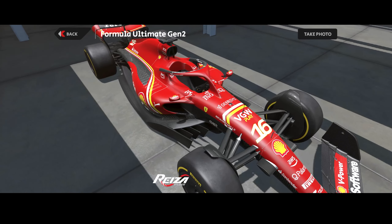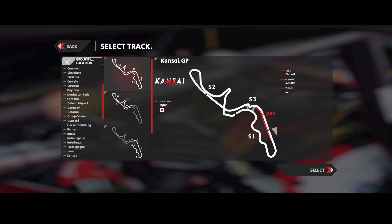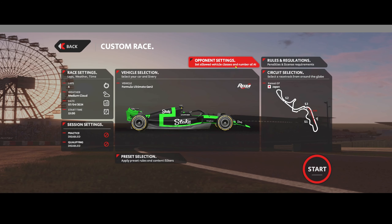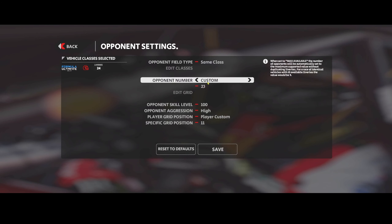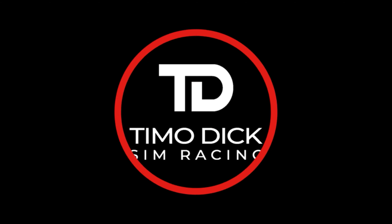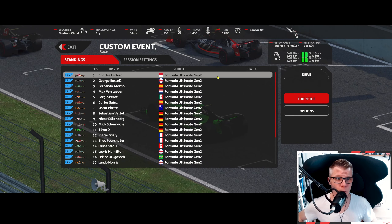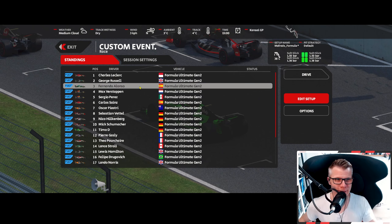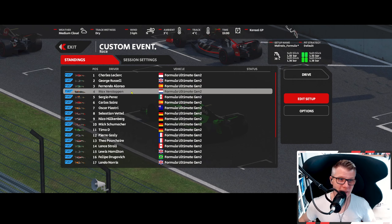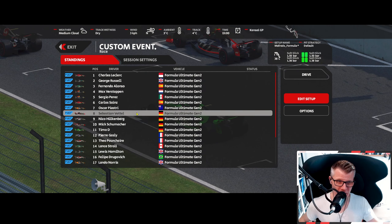In today's video — just a short one — I'll show you the package with a short race in Suzuka. Since the mod also comes with good custom AI, we should be able to expect some realistic results. Here's the grid: Charlie Clark with pole, George Russell in second, Fernando Alonso third in the Aston Martin, then Perez, Sainz, Piastri, Vettel — yeah, big comeback.